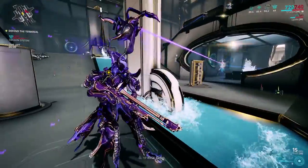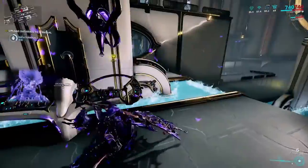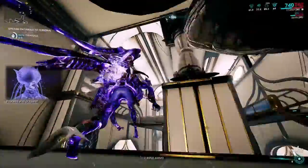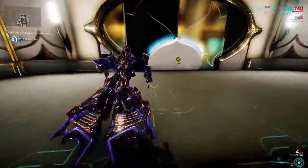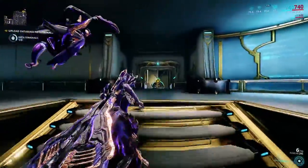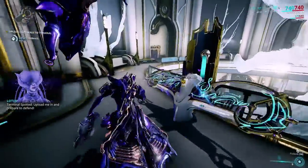So I'm buffing her shields to 125 at base rank, which goes up to 375 at max, and I'm buffing her energy to 150 at base, which goes to 225 at max. I don't think that's too much. I think it's still enough to be meaningful, so I think it's good.